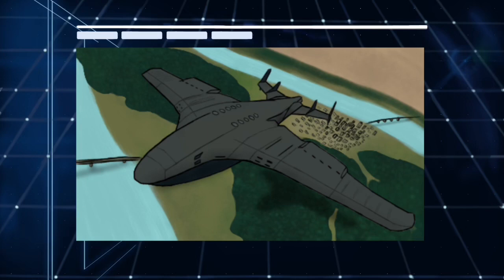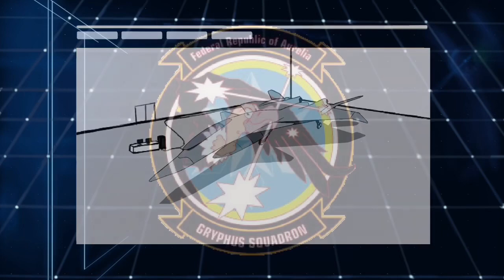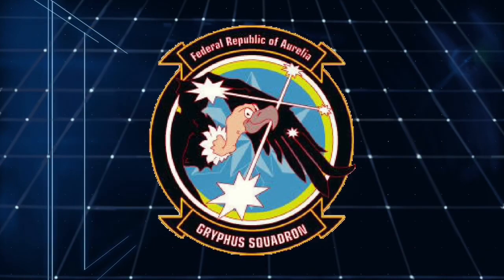Following the destruction of the Gleipnir, Navarro ordered his scientists and engineers in Liesath to use the battle data acquired from the airborne fortress and create the XFA-33 Fenrir. The Fenrir would utilize an improved version of Gleipnir's optical camouflage, a miniature SWBM, and a new microwave weapon. The Fenrir has amazing capabilities, but just like the Gleipnir, it would be no match for the Southern Cross.